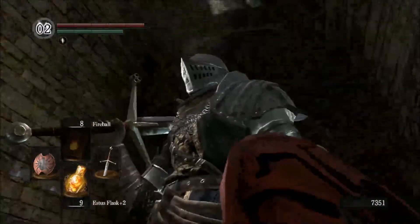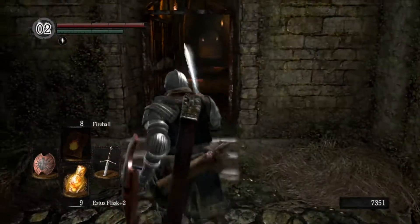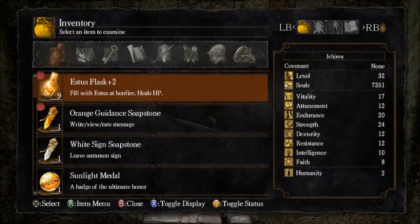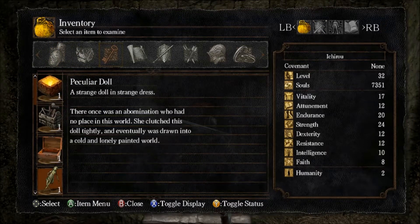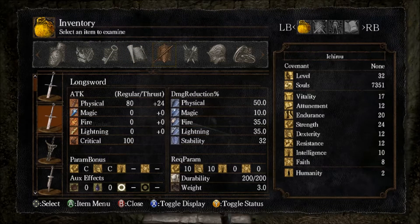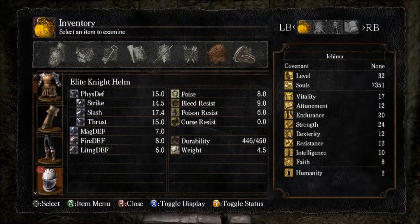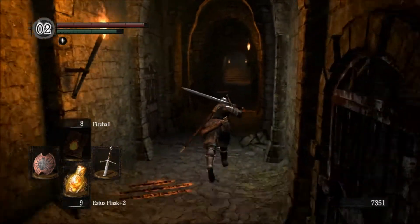This is the cell we were in at the start of the game. Grab this — it's a Peculiar Doll. Let's read what it has to say. 'Strange doll in a strange dress. There once was an abomination who had no place in this world. She clutched this doll tightly and eventually was drawn into a cold and lonely painted world.' That has significance. It'll have more significance when we get to an area called Anor Londo, and you'll actually know what they're talking about. So that's the first thing you want to grab.